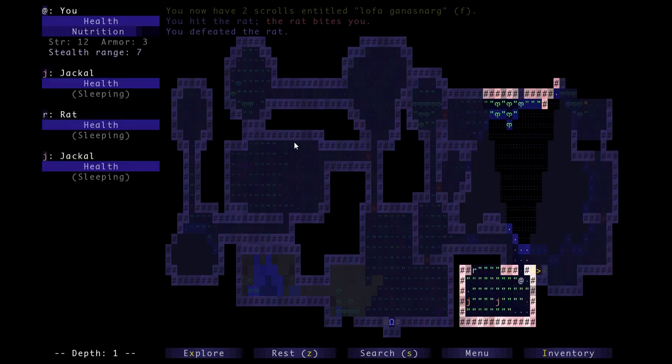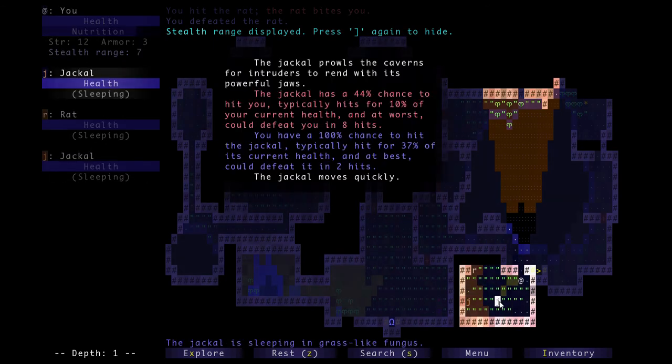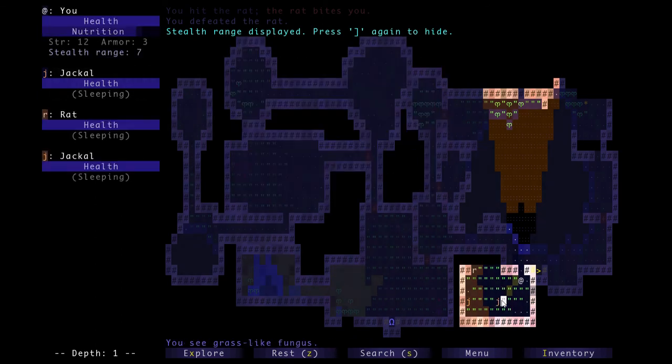Okay, jackals. So I'm going to do something that I usually do when I play - I turn on my stealth range. The way you do that is you hit the right bracket button. Now this border right here shows my stealth range, so I can see whether or not enemies have the possibility of seeing me. I'm not going to be waking up those guys, but this jackal right here is probably going to wake up since it's in my stealth range.